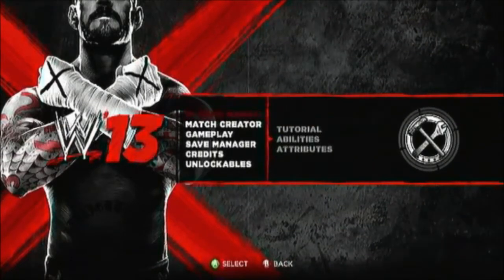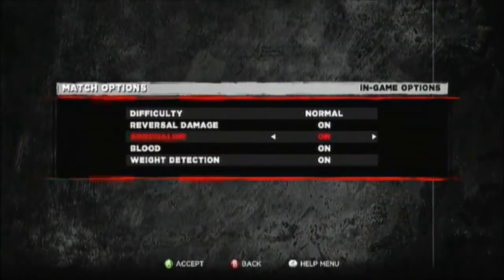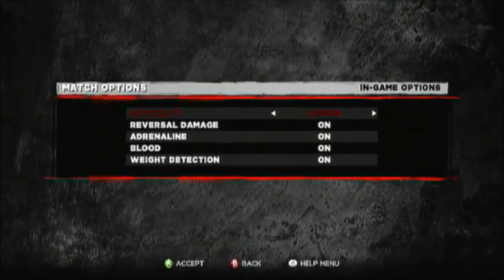First of all, what you want to do is go to Options, then Gameplay and In-Game Options, and then go to Difficulty. You don't want to pick Normal, Easy, or Hard — you want Legendary.